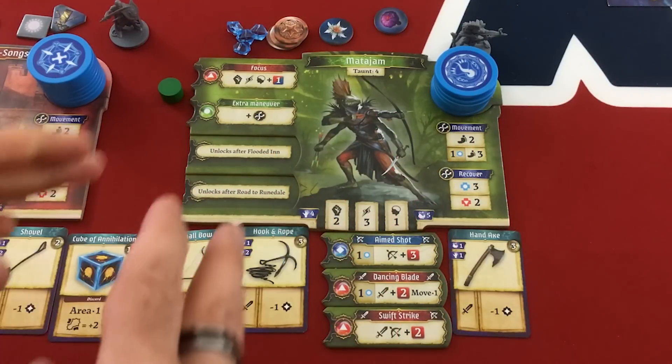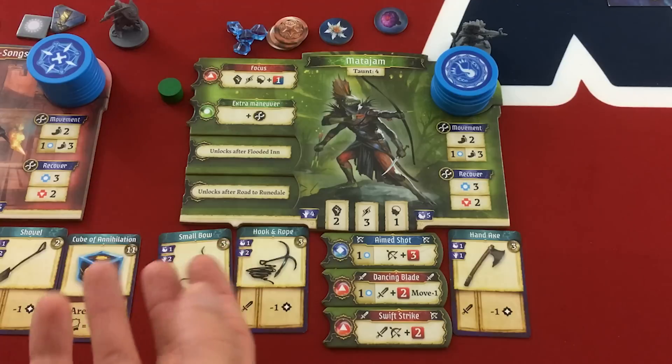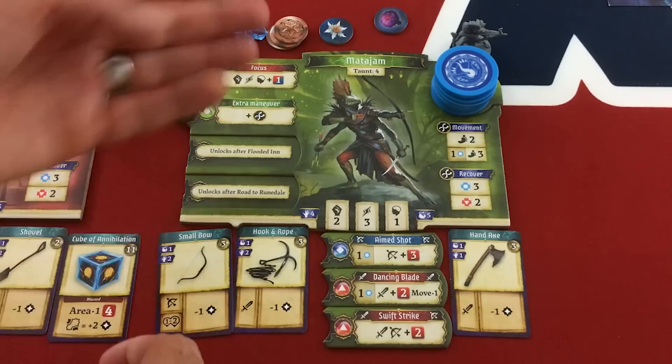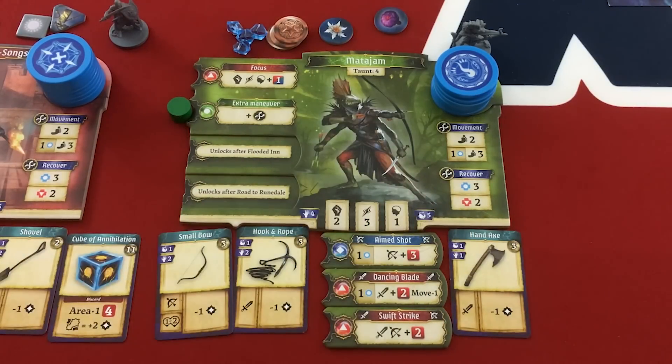Another thing to note is that the turns are very fast, which I love. But if you're looking for something like Gloomhaven where you pick through a ton of options, all you're doing here is picking an action, and when your turn comes up you move and take that action. Now there are cool choices with stamina and which action you take, but it's not a heavy crawler or a heavy adventure game. If that's really what you're after, it might let you down a bit.